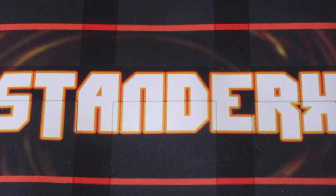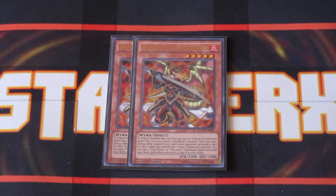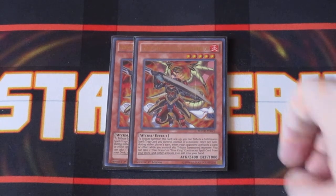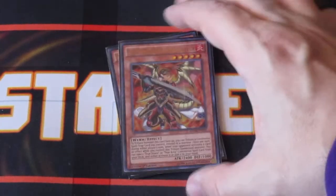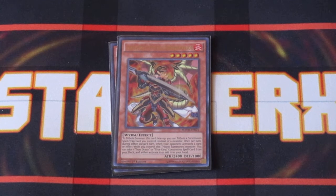The last monster in the deck — I'm actually running two copies of Ignis Heat, the True Draco Warrior, primarily because whenever your opponent activates a card effect, this card will allow you to search your deck for a True Draco spell to add and activate it onto the field right from your deck, which is just huge. Not only that, but while Diagram is face-up on the field, it goes up to 2700 attack and it becomes a lot harder to kill because of Diagram's effects.